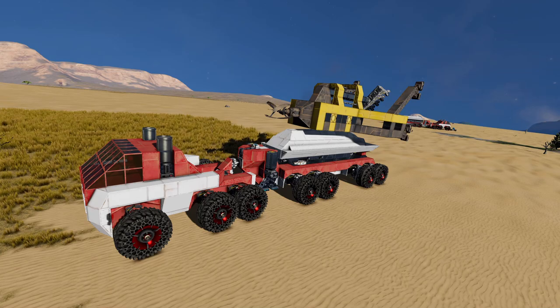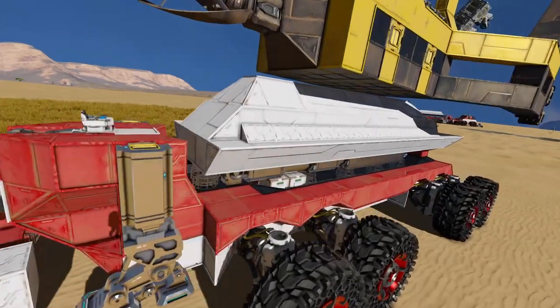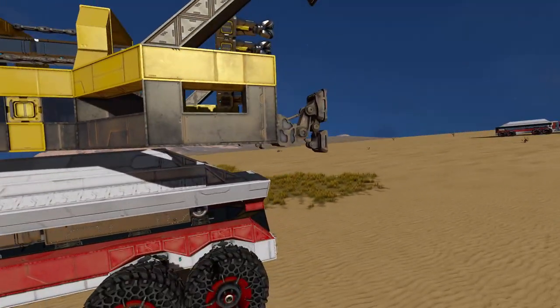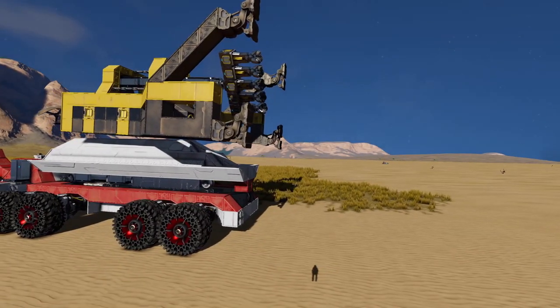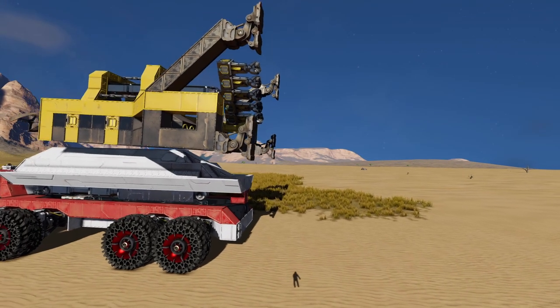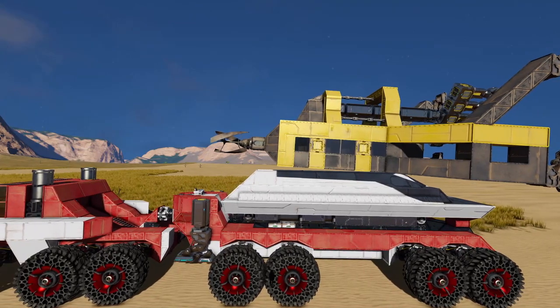Let's talk about the big red truck first. It has that piston-style opening so it can flip this drill system down on the landing gears so that it can start drilling downwards. The biggest issue from my series is that it caused a little bit of clang and everything just blew up.